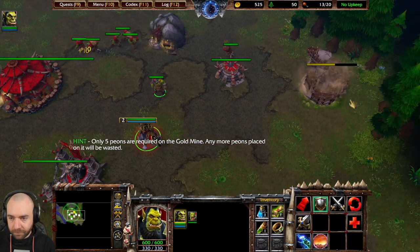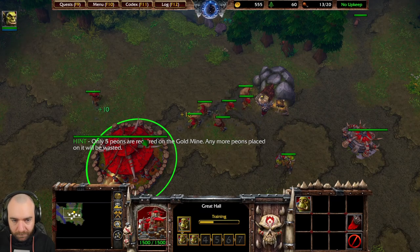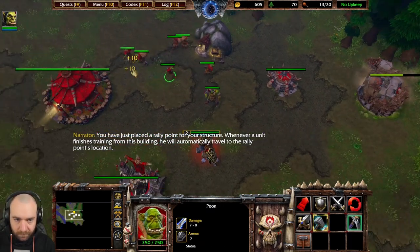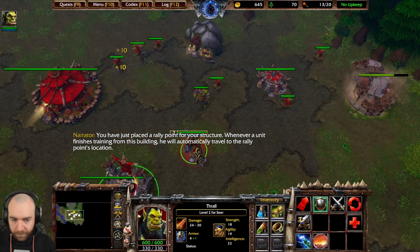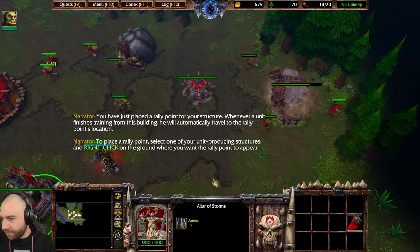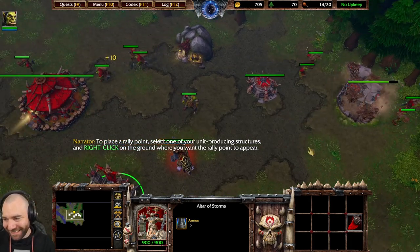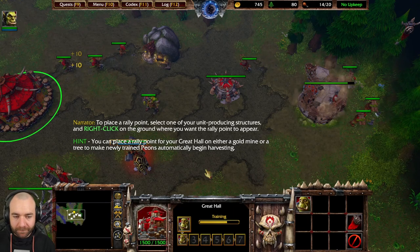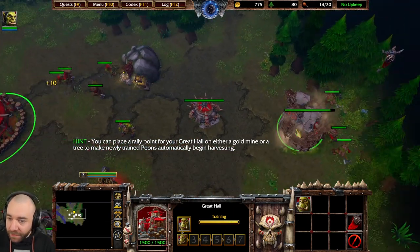Yes, the spirits are restless. You have just placed a rally point for your structure. Whenever a unit finishes training from this building, he will automatically travel to the rally point's location. To place a rally point, select one of your unit producing structures and right click on the ground where you want the rally point to appear. Yeah, I think we did that well.